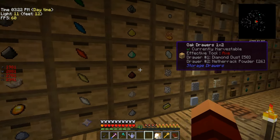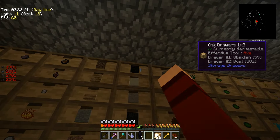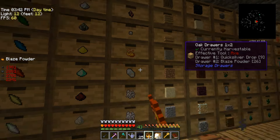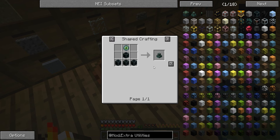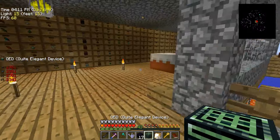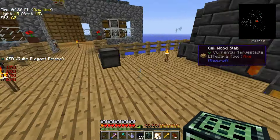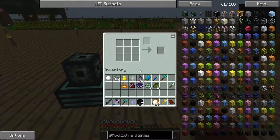Let's grab some more obsidian, and some more blaze powder. We have 14 of these — do that — not really many, but we're just going to get this started. That gives us one whole one. Well, it's a beginning. This bad boy doesn't actually need power. I don't want it to be in my way — let's stick it out here, put it there.